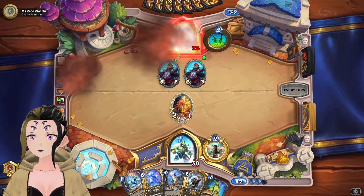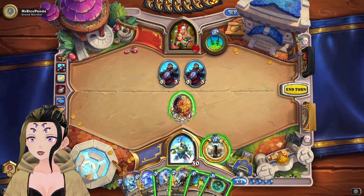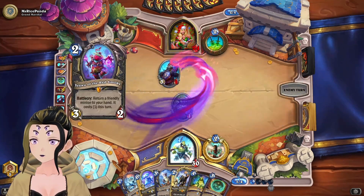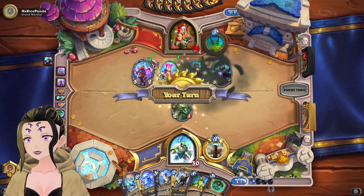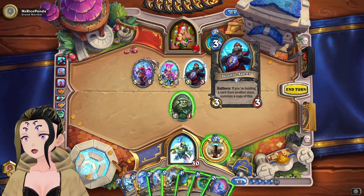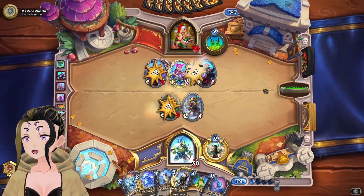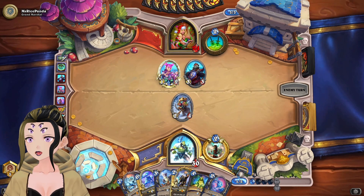Double Agent — and then they officially reveal they're actually a Rogue. Just going to kill one and then go face. They're going to play more Double Agents — that's just a really stereotypical turn for that deck. We have a few plays: we'll kill one of them and then kill the 3/2, getting a 2/4 which is actually pretty good for a three-cost minion.